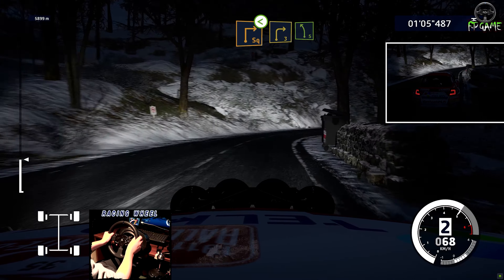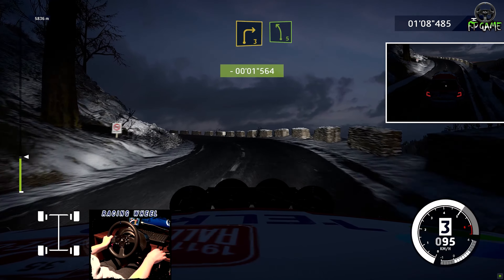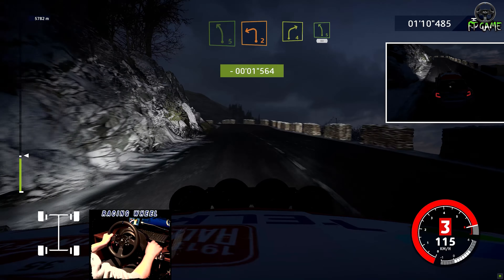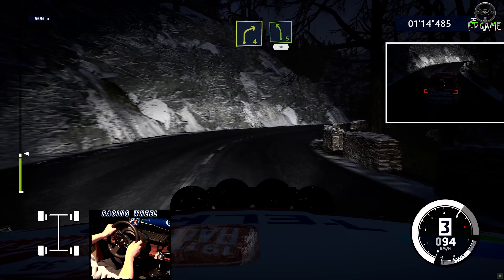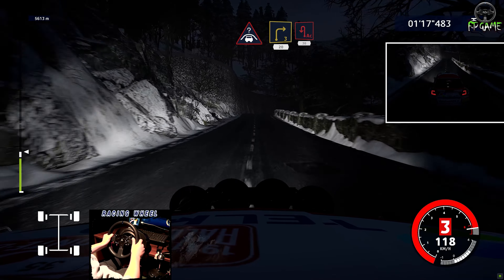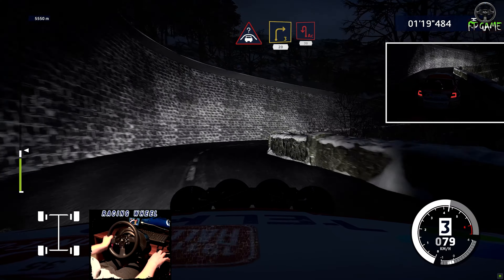Into left 5. And left 2, short. And right 4, into left 5. Short, 80. Caution, cross to try 3, 20. Acute open, left, 30.